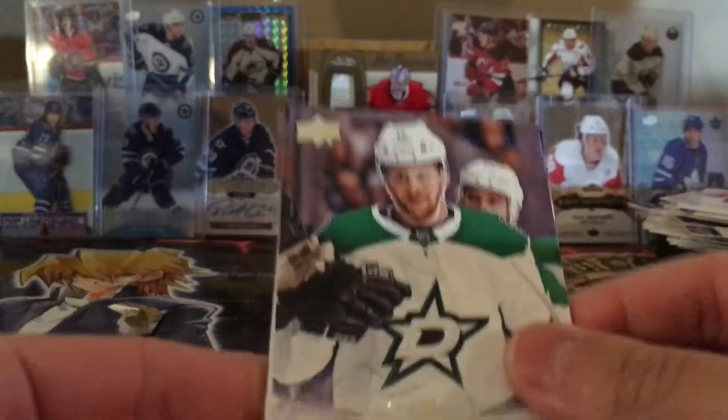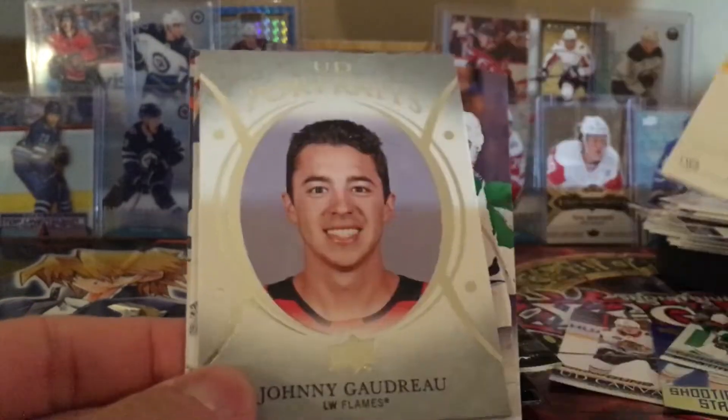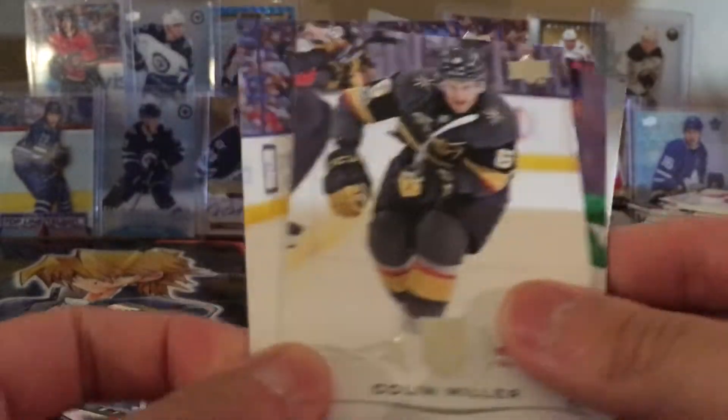This pack opened weird, let's try from this side — there we go. Radko Gudas, Faksa, Adrian Kempe, and here's a portrait of Johnny Gaudreau. Niskanen, Colin Miller. Nice.